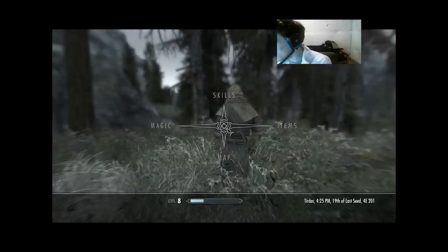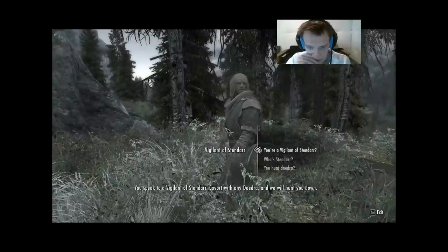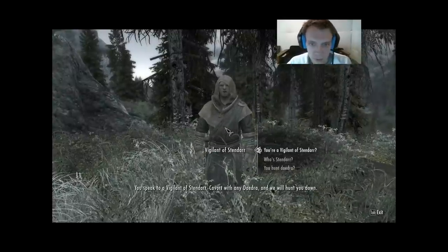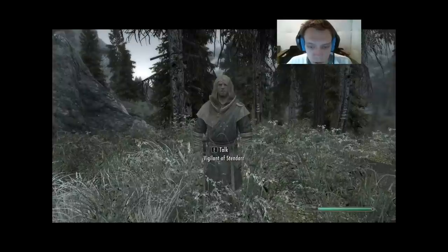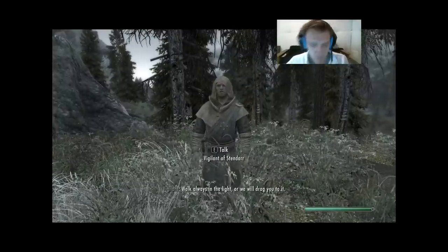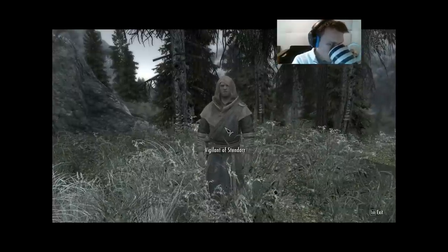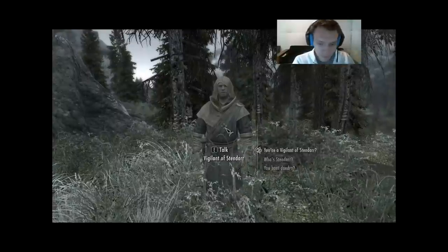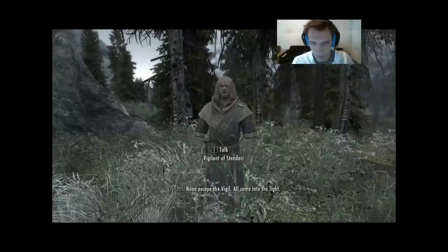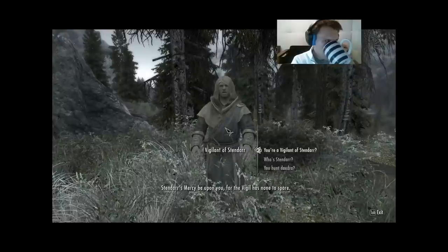What do you know? And apparently Anise got caught in the crossfire. You speak to a Vigilant of Stendhar: 'Cavort with any Daedra and we will hunt you down.' Walk always in the light, or we will drag you to it. Wherever the Daedra hide, the Vigil of Stendhar will cast them into the light. None escape the Vigilant. Stendhar's mercy be upon you, for the Vigil has none to spare.